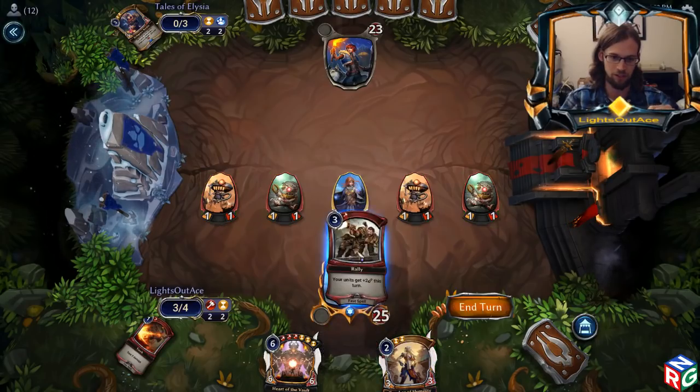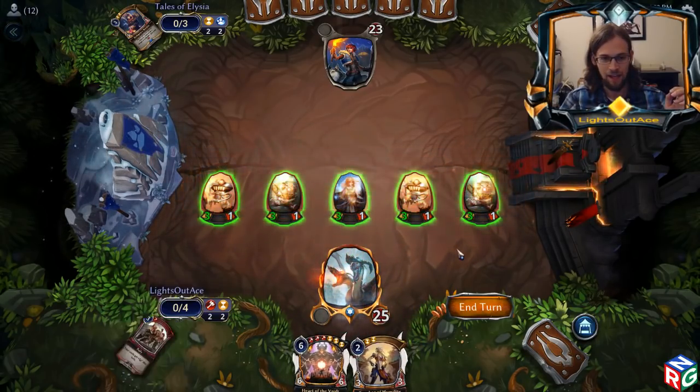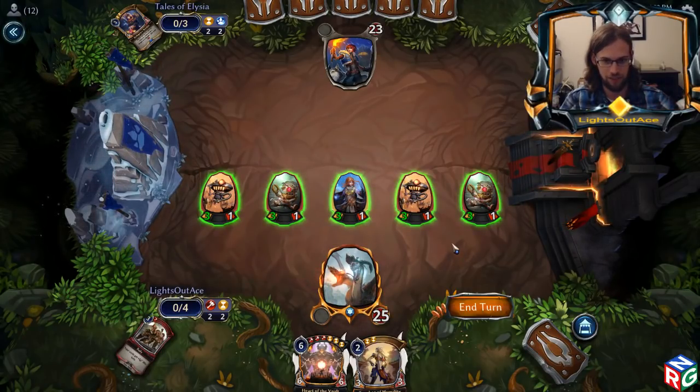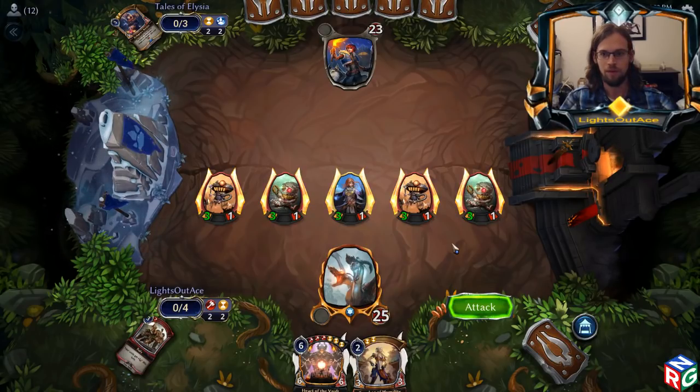This is a good opportunity to play Rally and buff all of your units. And then the next step is very important: you plus A, then press Alt+F4, close the game, get out of Eternal so that you never have to face anyone with this stupid, bullshit, piece of crap, ridiculous abomination of a deck and it never sees the light of day ever again. Very important to hit that last step. I'm out.